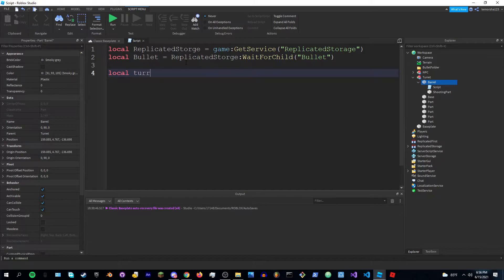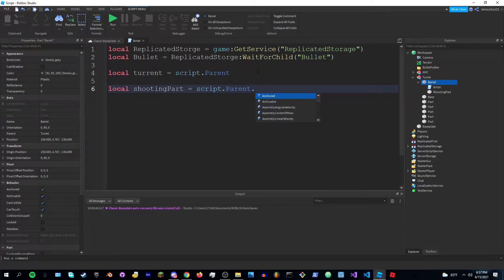From bullet, do local turret — because script.Parent is the barrel but I just call it as the thing. Then local shootingPart equals script.Parent.ShootingPart.